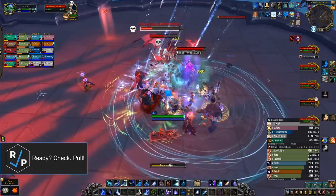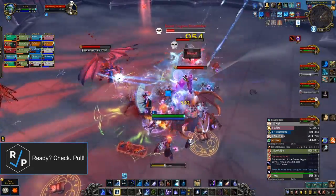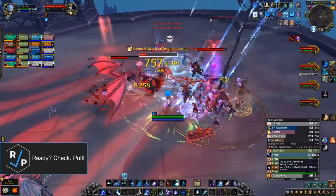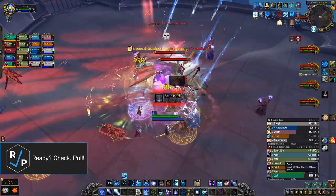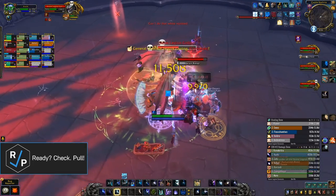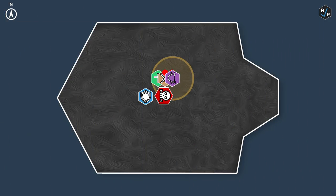The only way to remove the permanent bleed is with the Crystallize ability that Grishal will occasionally cast. He'll mark a random player with a brown circle, and after 5 seconds, everyone in the circle will take damage, get stunned, and most importantly, get all of their bleed debuffs removed. So the player with the circle should move a little out of the raid, and everyone with a bleed debuff should quickly move into the circle to remove their bleeds.